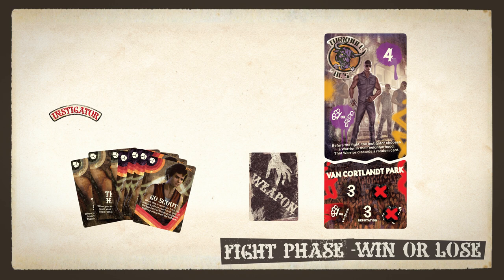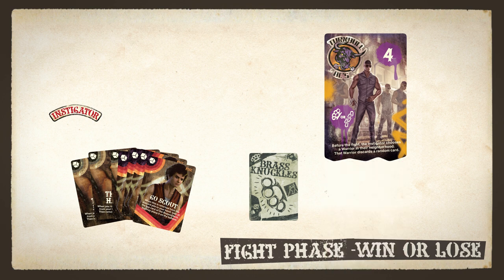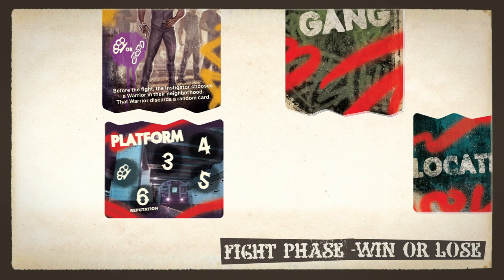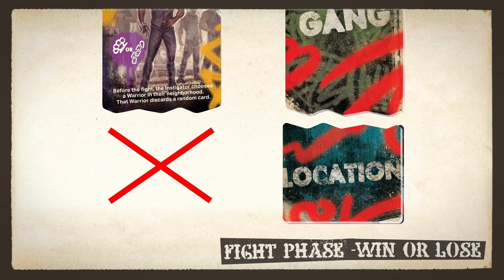Whether you won or lost the fight, all players flip their weapon cards face up again. Then remove any defeat tokens from the location tile and remove it from the game. In future fights, you'll place the location tile face up on the bottom of the stack instead of removing it. Don't reveal a new location tile yet — it won't be revealed until the next fight phase.